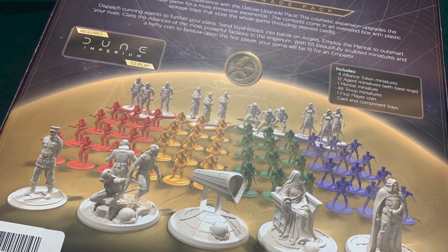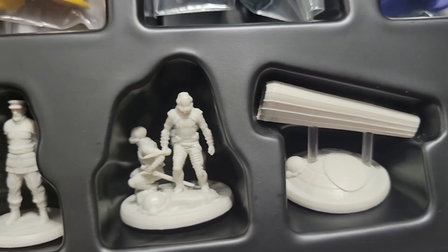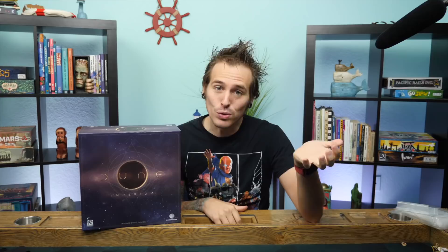The deluxe upgrade box itself is really just a box with an insert and a bunch of miniatures. This is not needed to play the game at all — it's not going to add any new content. It just adds a storage solution and a bunch of miniatures: instead of cubes for your warriors, you get warrior miniatures; there's a miniature for the Mentat as your worker; and there are miniatures for the alliance tokens with really cool sculpts that give you more of that Dune flair and theme.